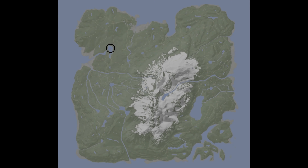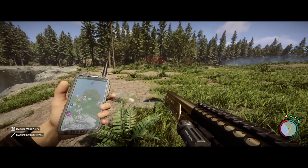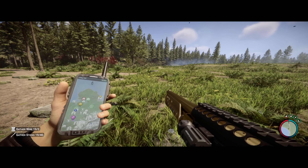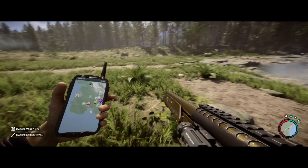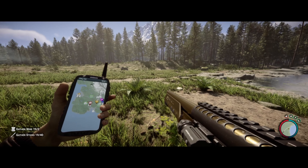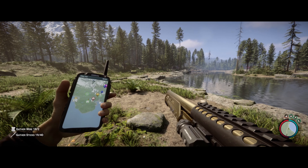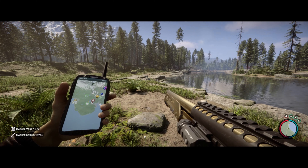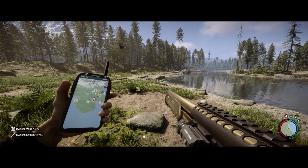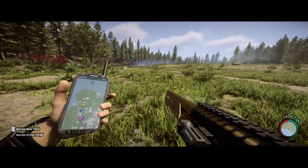We are getting closer and closer to the fourth location. Personally I just really like building on the west side of this island. The east side I find to be less inhabited by deer and stuff like that. You also have the big moose on the east side of the island, which constantly attack you — I never do anything to them but they always come for me. Now we are pretty much at the north side of this one here.